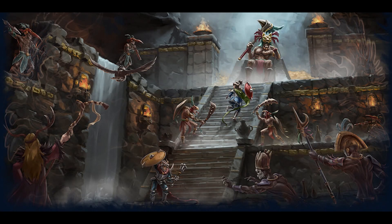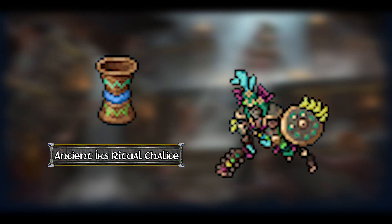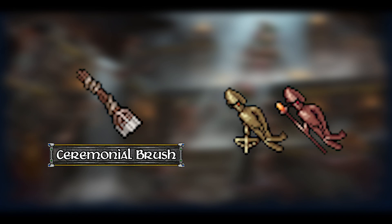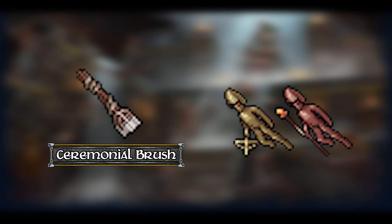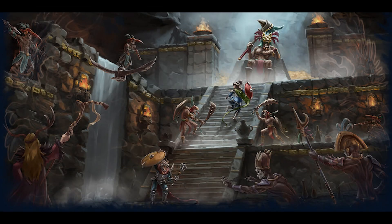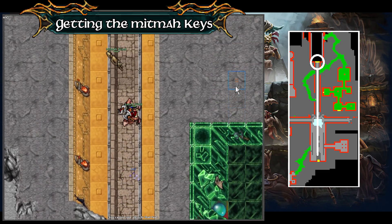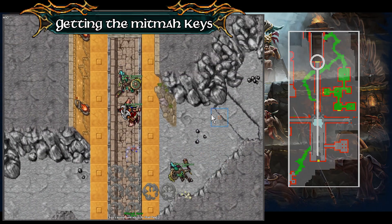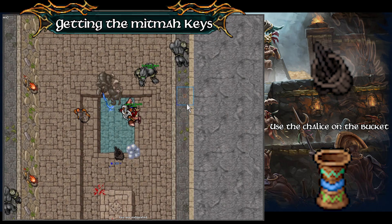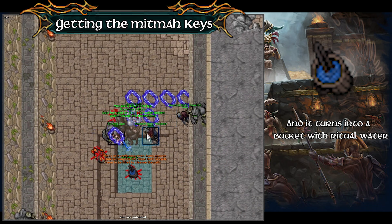Now before the next part of the quest you need some items. This one seems like it can be shared among others, but the ritual chalice gets consumed upon using it later, so if you are doing it with multiple people get enough of them. Once you have those items, head straight north to the Thug statue, where you will find a black bucket floating in the water. Then use the ritual chalice on it, and a bucket with ritual water will appear.